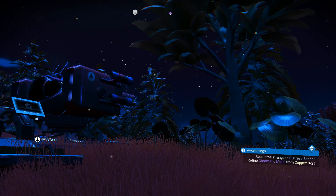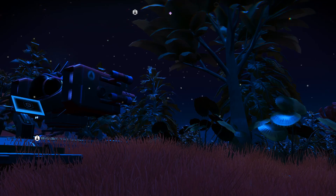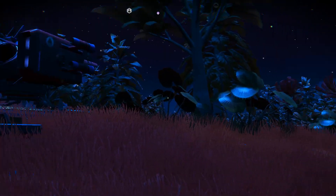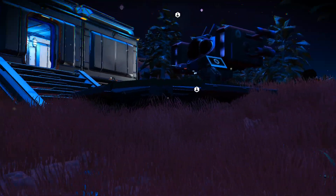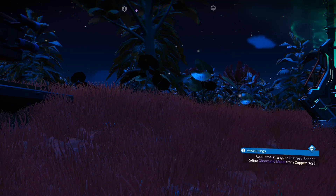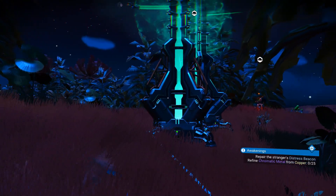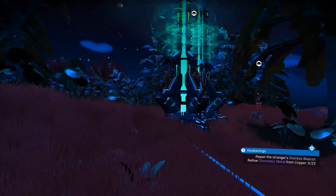Hey, welcome to Geek in the Family. We're taking a look at No Man's Sky Beyond, which just came out a few days ago. They added a lot to the base construction, and specifically they added power sources. There are several different ways you can get power: there's the biofuel generator which is your first level, there are solar panels, and then there's these guys here which is an electromagnetic generator — you set that on top of an electromagnetic hotspot.